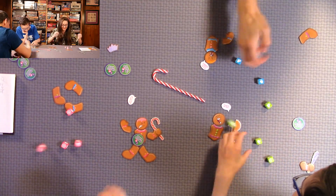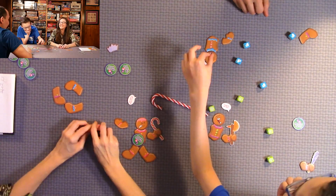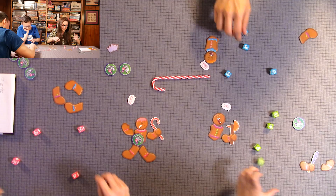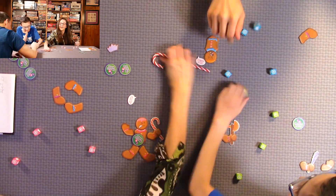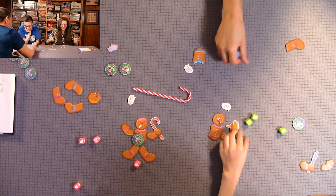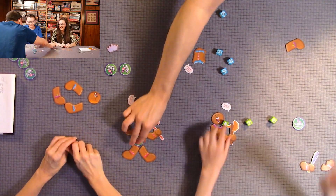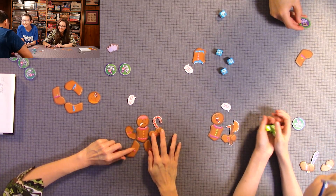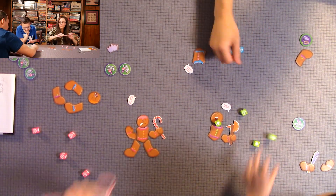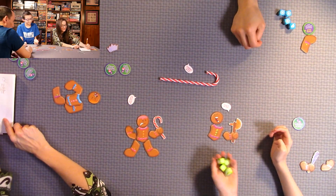A special treat card reads 'if you are not crumbled first, add plus two to your score.' The rolling continues with Quentin and mom fighting it out. A player gets the bonus and declares they'll receive two extra points added to their score because they didn't get crumbled first.